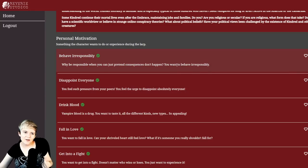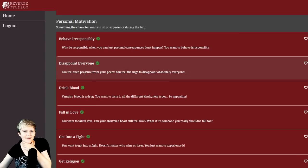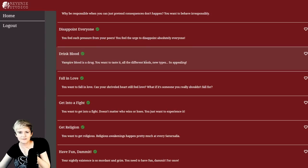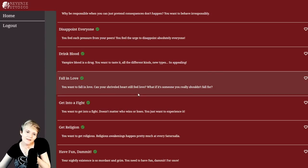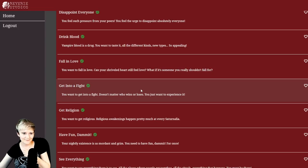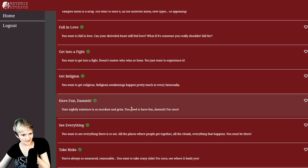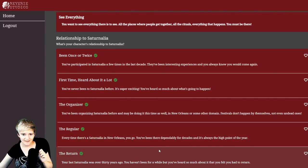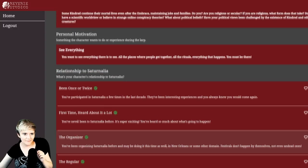Now for goals: 'Why be responsible when you can just pretend consequences don't happen — disappoint everyone.' 'You feel the pressure from your peers and the urge to disappoint absolutely everyone.' 'Drink blood — vampire blood is a drug, you want to taste it all.' 'You want to fall in love — can your shriveled heart still feel love? What if someone you really shouldn't fall for...' 'You want to get religious.' And then: 'You want to see everything there is to see — all the places where people get together, all the rituals, everything that happens.' Yes — this one. The Creator fits this perfectly.